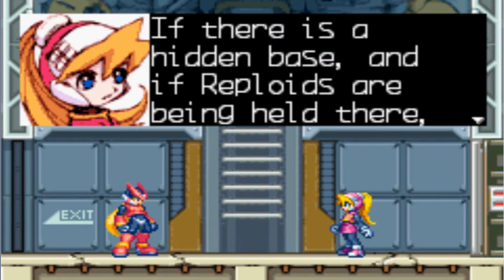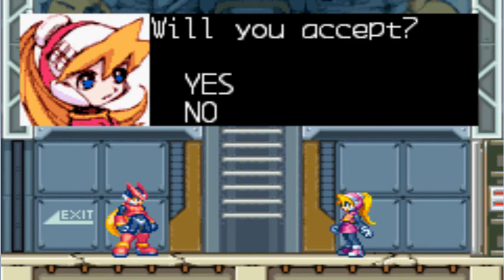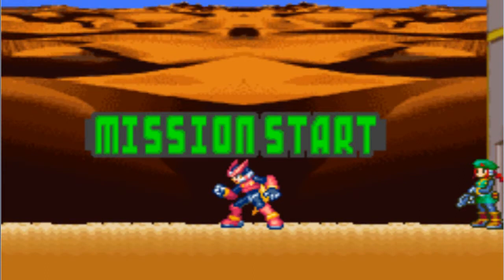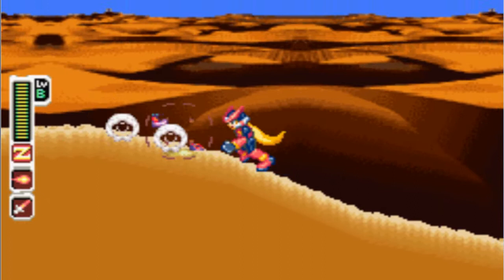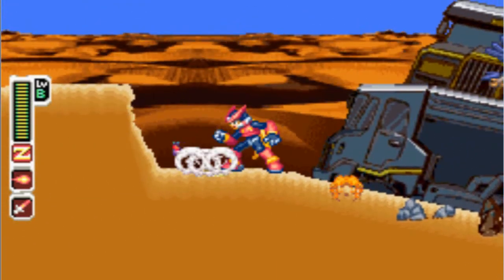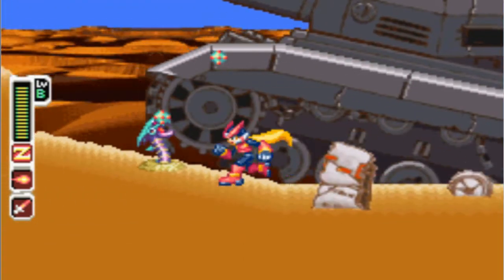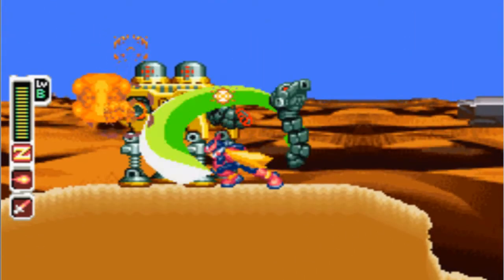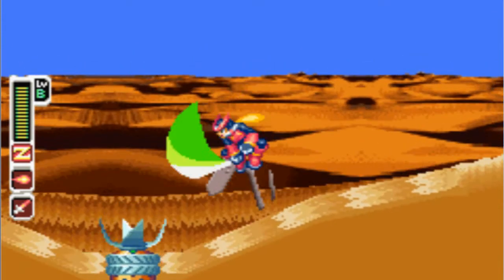The reason we're doing this one is because by defeating the boss at the hidden base, you get the final element chip. So with all the element chips done, you don't actually have to care that much about the order of the levels you fight in, because once you have all the element chips, it doesn't really matter - everyone will be weak to you.